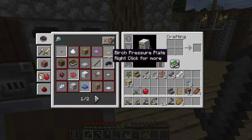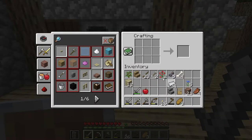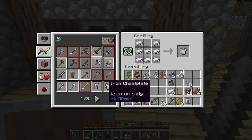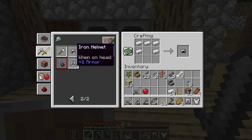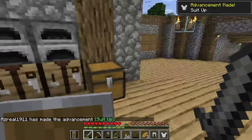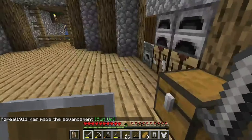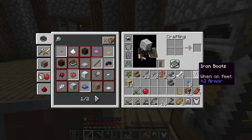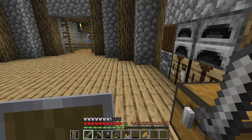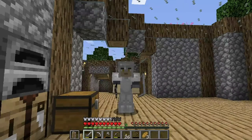What armor do we have? We don't even have armor on - oof. Let's get all of our iron and get some armor. We'll do some leggings, a chest plate, a helmet, and some boots. Beautiful - a full set of armor! We made the advancement even better. We are now iron clad - very intimidating with the yellow eyes.